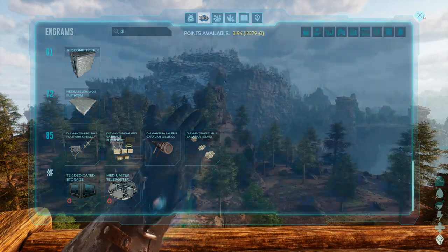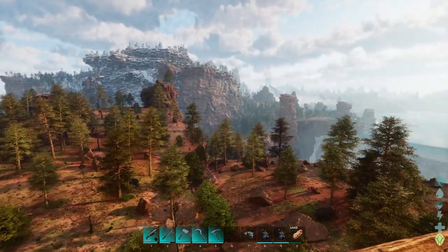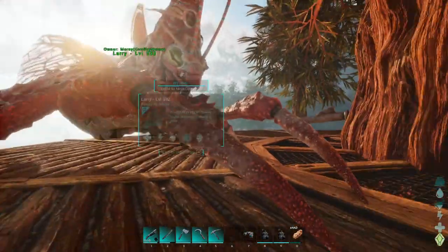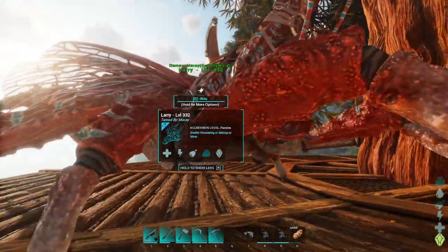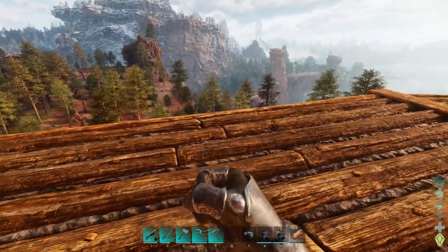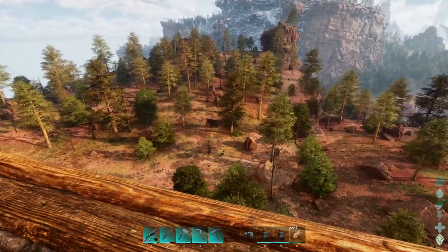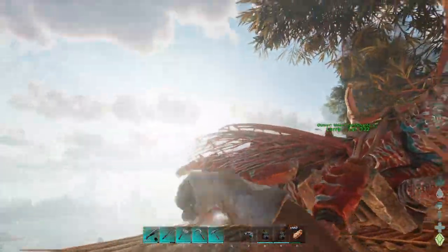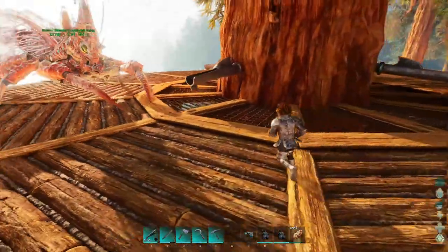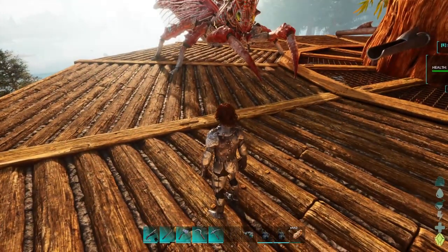For people new to ASA, dermises were these things where you could basically get a taxidermy of an animal and have it on display. You could run up to one of your live creatures and use it on them. With bosses you'd do it once they were dead — you might be able to do it on your tames while they're alive, or you might have to kill a buddy to get a taxidermy of them.